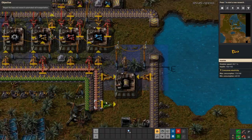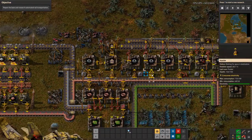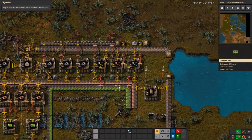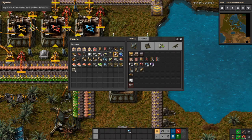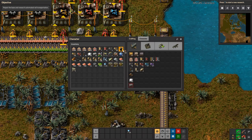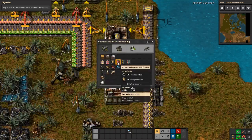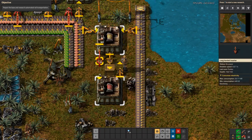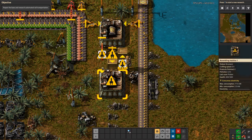We do need iron plate, but it's all getting used up in other spots — it's not even really making it to feed these inserters. This is not the most efficient setup, but it's at least something to get us up and running, which is what matters this early. Iron plate will get here eventually. I'm going to output into a box, and we'll also have it direct-insert into another assembler that will make the fast underground belts, then cap those at one stack.